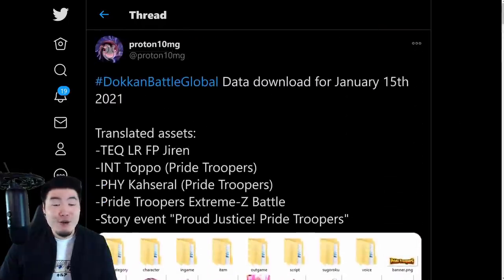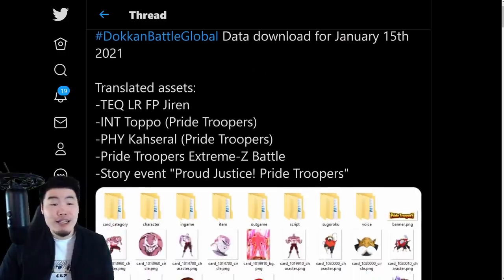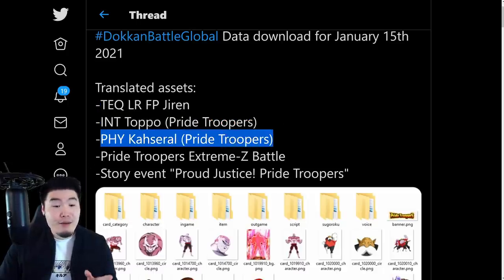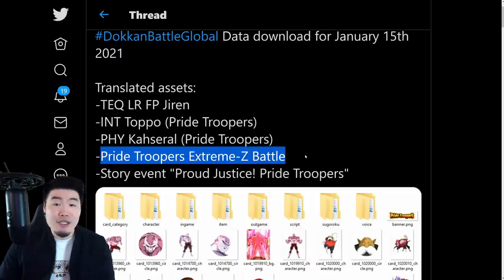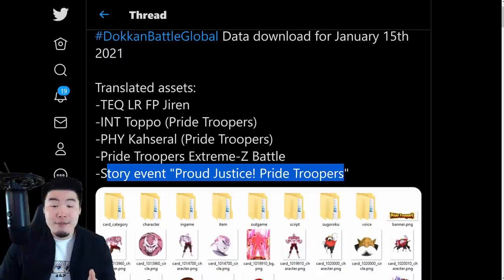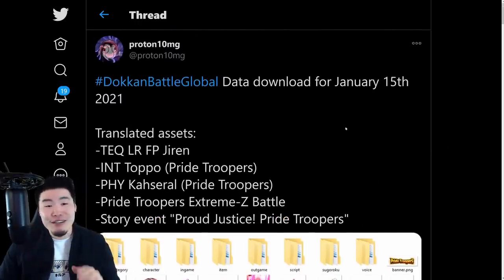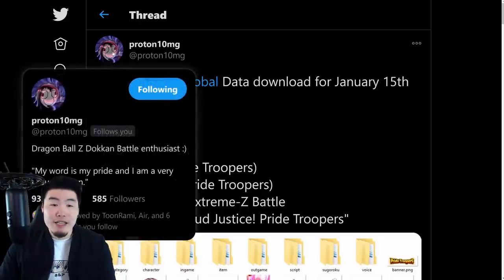So a quick summary: Dokkan Battle Global data download for January 15th, 2021. Translated assets include: Tech LR Full Power Jiren, INT Topo Pride Troopers, Fizz Casserole Pride Troopers, Pride Troopers Extreme Z Battle for Topo and Dyspo, and the story event Proud Justice — Pride Troopers. Big shoutout to my boy Proton10MG for posting these assets — we appreciate you, as always.